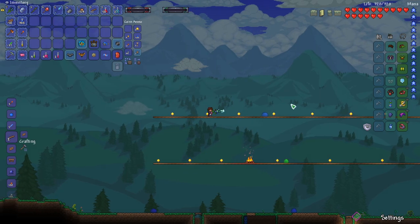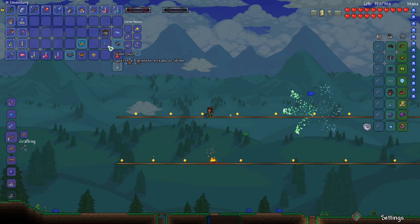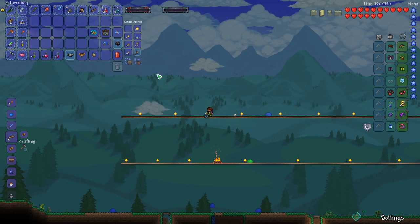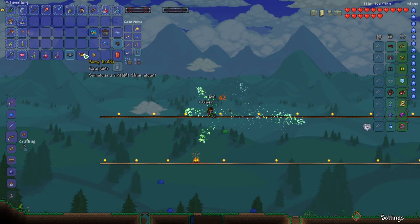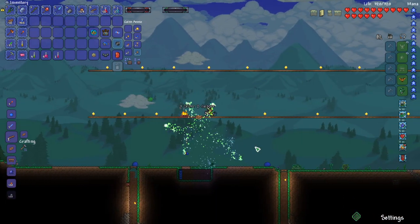We got the crown jewel and we have the solidifier. We have the royal gel — that's nice. But most of all, we have our slime saddle, which will probably be what we use for quite a while.